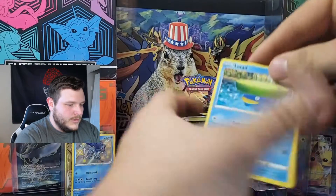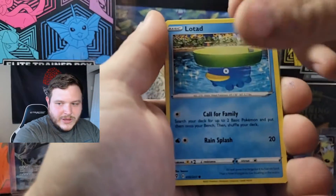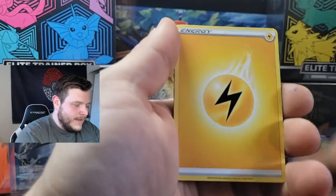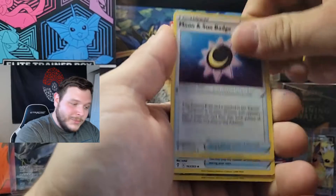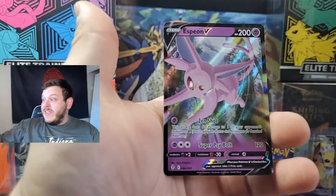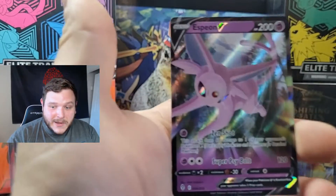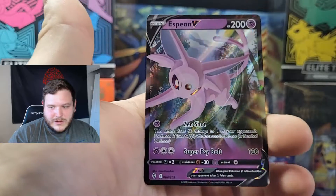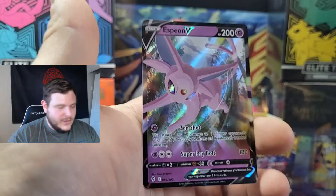We're going to start with a low tag. Teddy Ursa, Cryagonal, Niggit, Dwebble, Crustle — Dwebble into the Crustle. Toycatcher, Fletchling is your reverse. And we got our first hit in the first pack — it's an Espeon V. Very nice, one of the better Vs that you can pull.